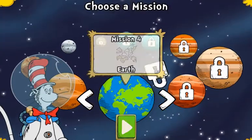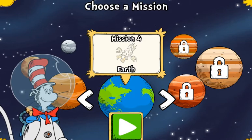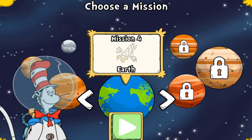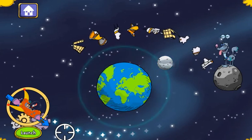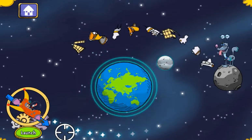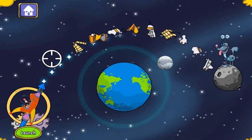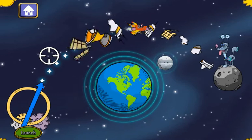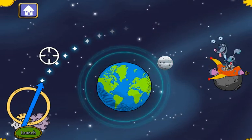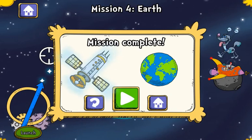Look at all those planets and moons. Where should we go next? Earth. Oh, no! There's a load of space junk floating around Earth. Super! You made it and you cleared all the space junk.